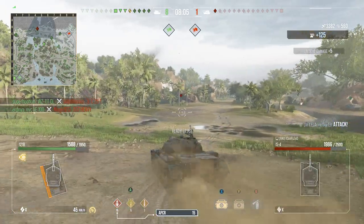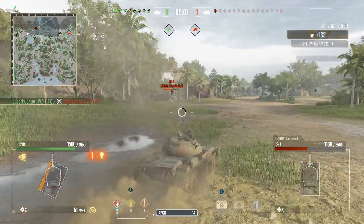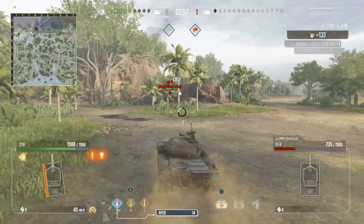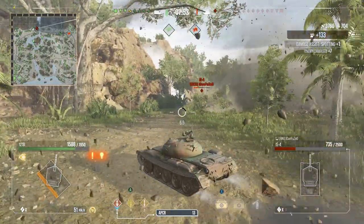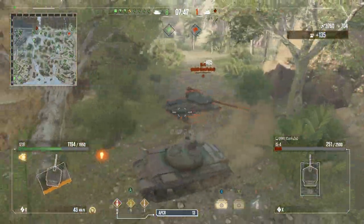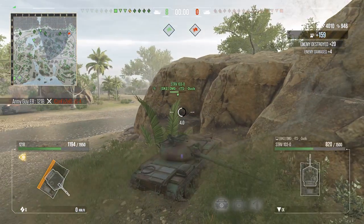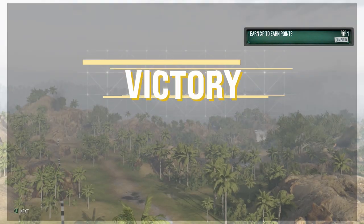One enemy to go — let's rush him, let's get in on this IS-4. Full speed, 50k. Let's try and get one or two more pens in there. Reload: seven seconds. We hit a tree — derped it. He penned us. One more shot — let's get the kill. Very nice, very nice — happy with that.